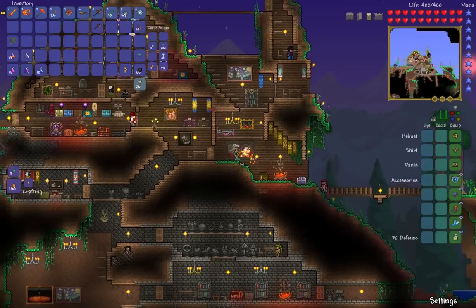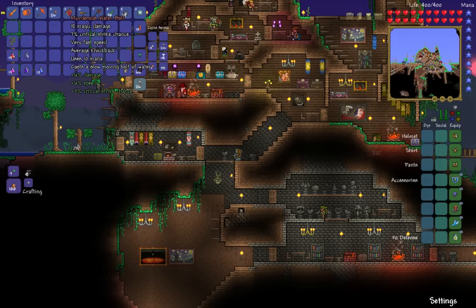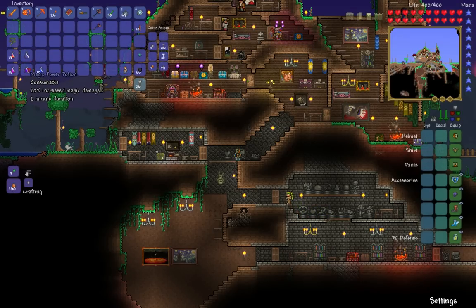Some people like using the star cannon, but it takes too long to collect the stars and it's harder to get that weapon right now. So I'm just going to use the mini shark and the water bolt, which we got in the very first episode from the dungeon. Obsidian skin potion is pretty important, and I'm using a magic power potion too.